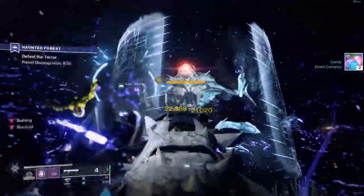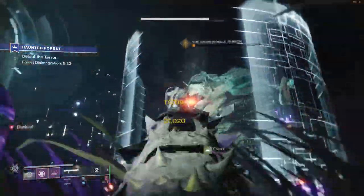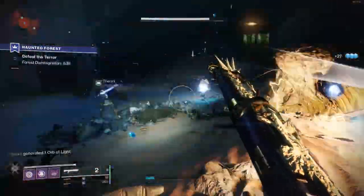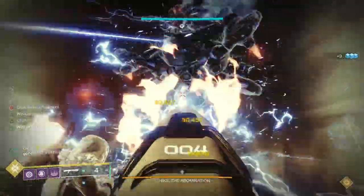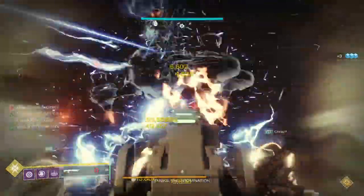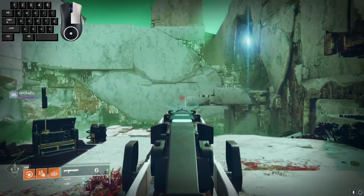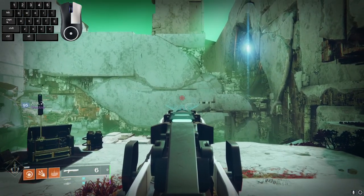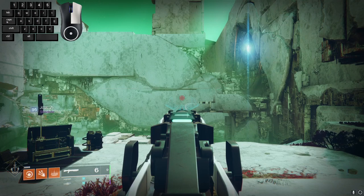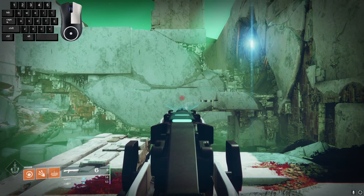Quick swapping, or sprint swapping, is the act of swapping weapons while sprinting in order to cancel the weapon's swap animation. For this demonstration, I will be using a key monitor software located in the top left of my screen. The first thing you want to do is hold down your aim down sights button. You want to be holding this the entire time. Then, while holding your aim key, sprint forward and then stop. Repeat this a few times until you've gotten the muscle memory down.